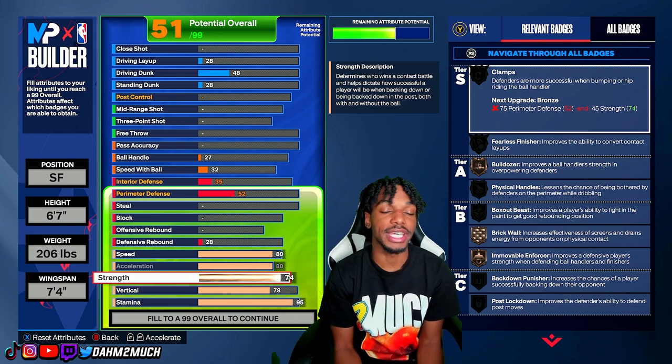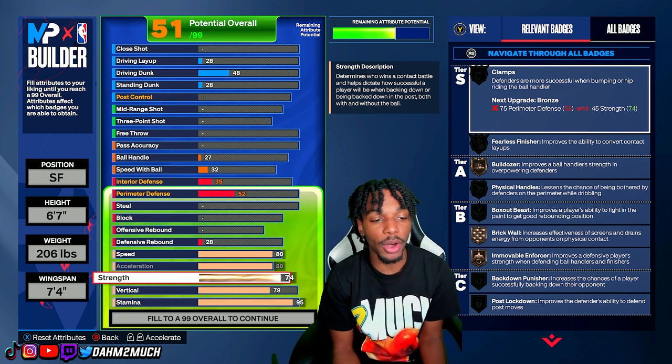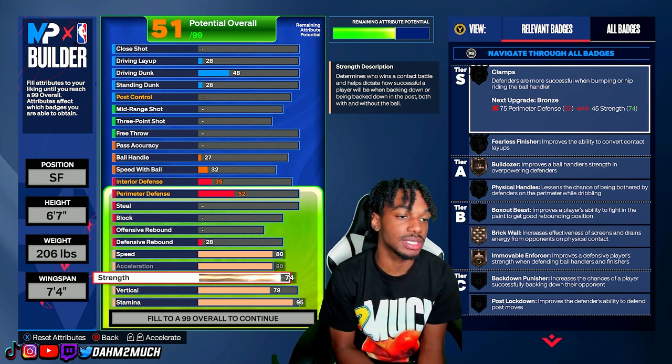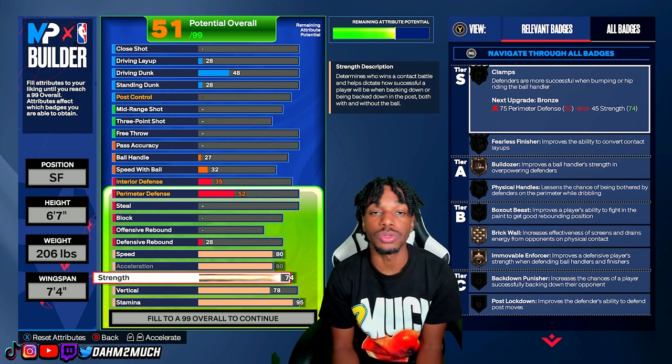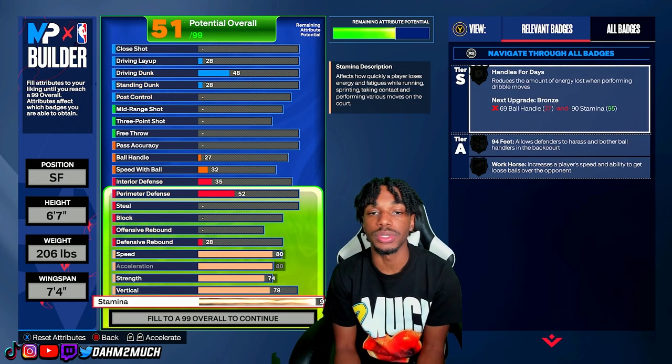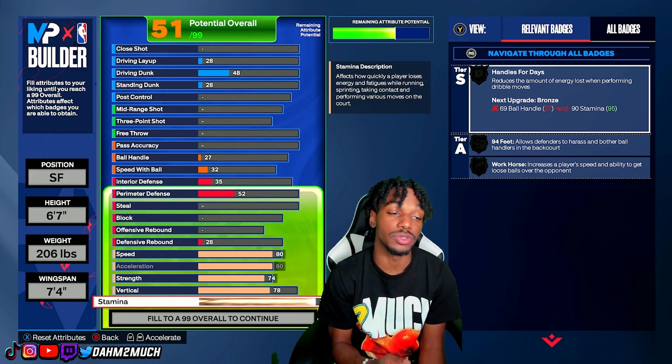74 strength — we are a lockdown build, so we want enough strength to bump ball handlers. Being a finisher and slasher, high strength will definitely help. Then 78 vertical to unlock the contact dunks, and 95 stamina, which is solid because we will unlock handles for days on this build.